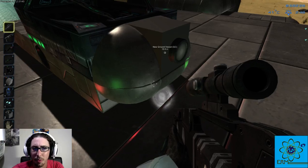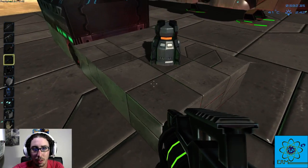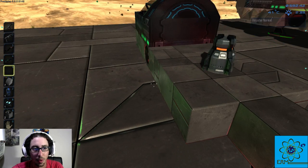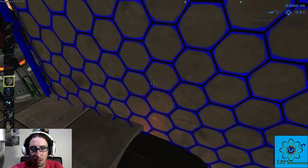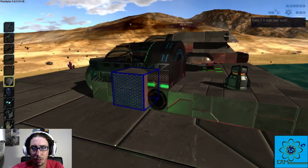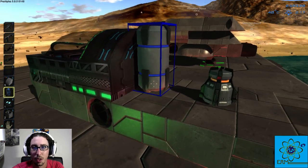So now we have one thruster in the front, two on the bottom, two on the sides. We'll add one more on the back here and then round out these corners for aesthetic reasons. So that's two thrusters on the sides, two on the bottom, one in the back, one in the front, and the last two will go right on top after we put in the rest of the components.